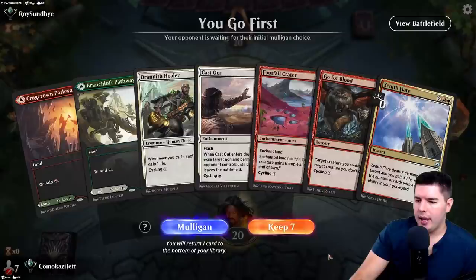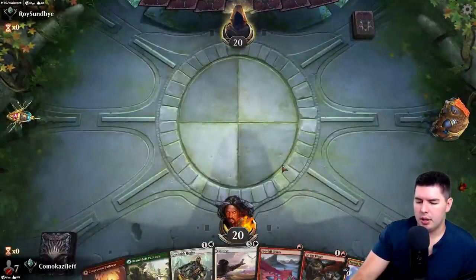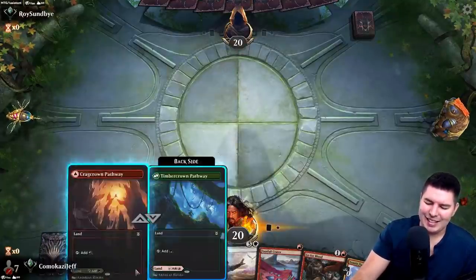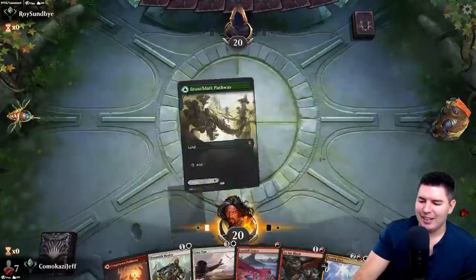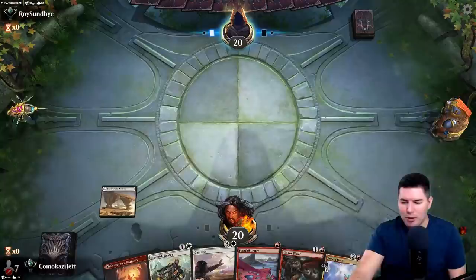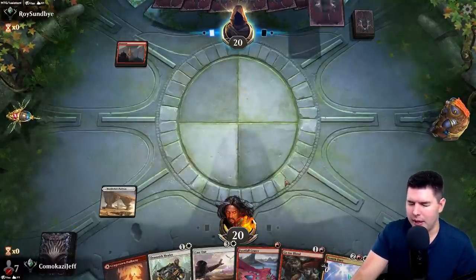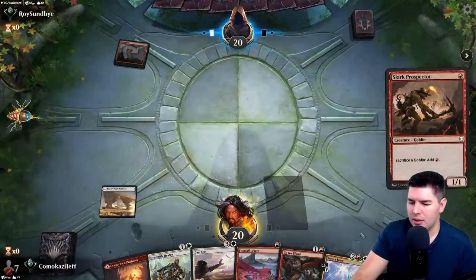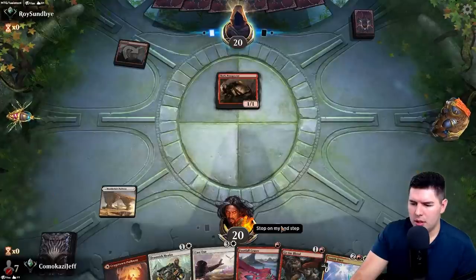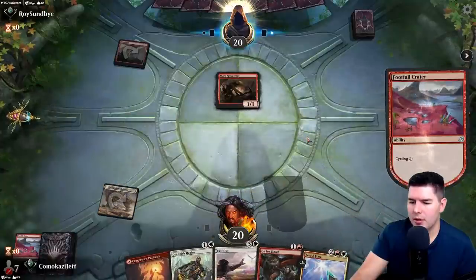Up against Roy Sundabye — keep. Drannith Healer is nice to get out there as well. Past the turn. I guess for the most part we cycle until Zenith Flare is decent, or cycle to find the lands we need. Let's cycle for a Sweltering Suns.